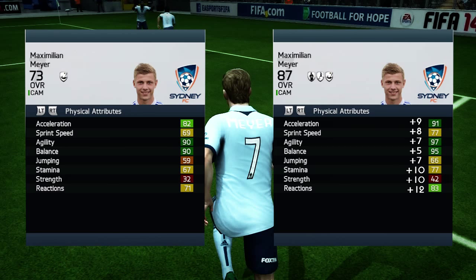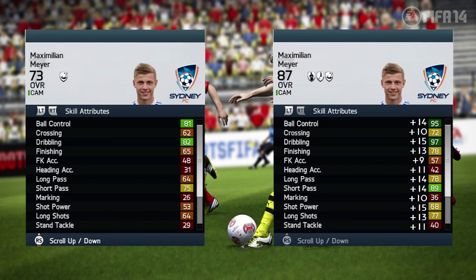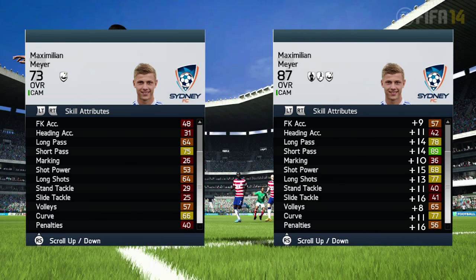He is a very agile player — 97 agility — and that is his main thing. This guy is small and very agile, just like Bernard, but he does not have those five-star skills. One thing that really stood out for me was his dribbling and ball control, which are above 90, and that really helps in the center attacking midfield position when you're trying to get around defenders or position yourself to play that amazing pass to your teammates.